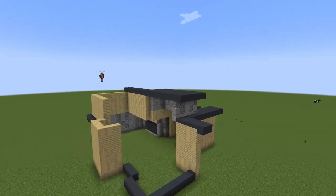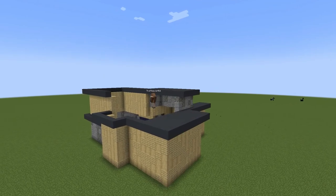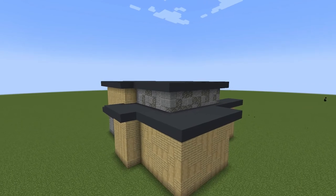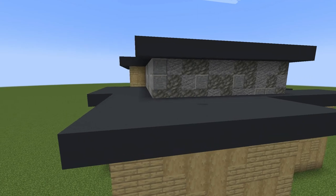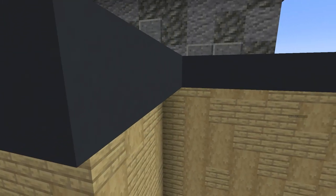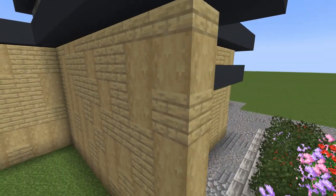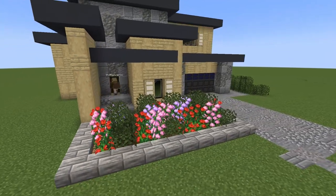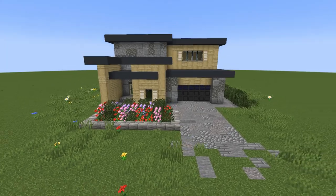I went for an odd shape and tried all sorts of modern techniques since I don't usually build this style very often. I really ended up liking the texture with the tuff and andesite — it's something I really haven't used before. You can see the driveway and pathway, and I'm adding windows now. There's also a flower garden on one side and a birch tree.